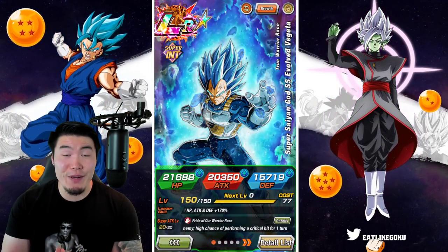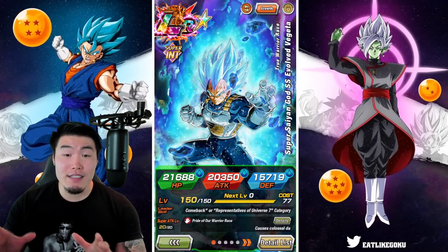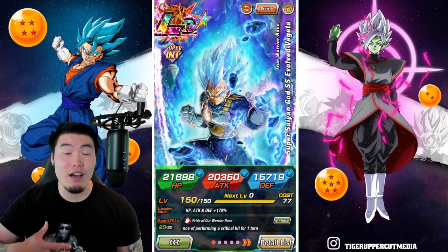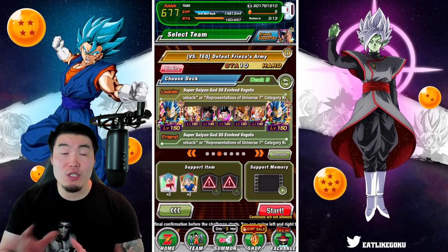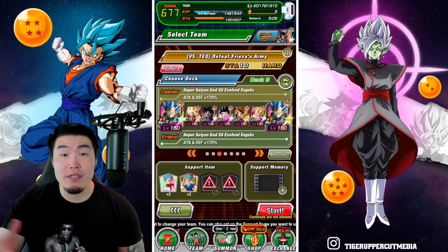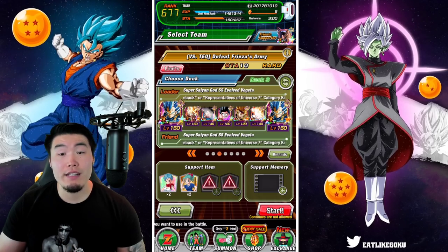The time has come to take down the 5th and final stage for the Furious Charge, Breaking the Siege event. This is versus Tech, and unlike the last couple of videos where we just brought 2 Attack All units and all supports, this time we're going with a slightly more traditional team with the dual LR Super Saiyan Blue Evolution Vegetas, and then a bunch of Int Pure Saiyans units, and also Int Gogeta, who obviously is not Pure Saiyans but can still provide a bit of extra damage.